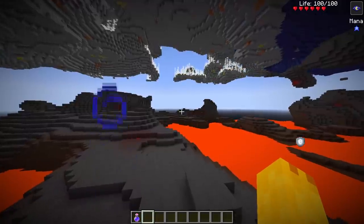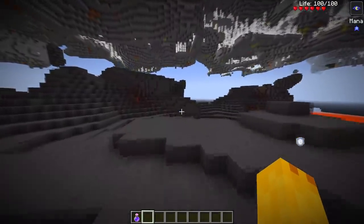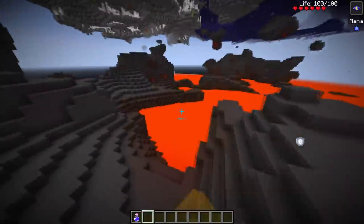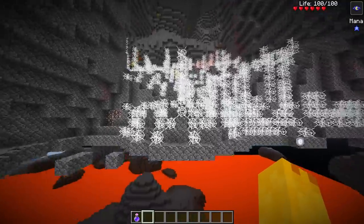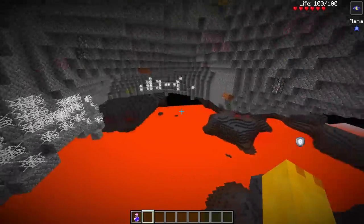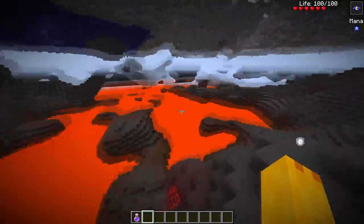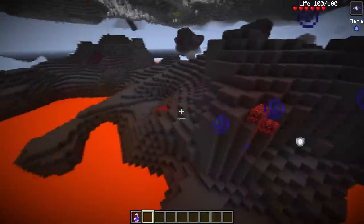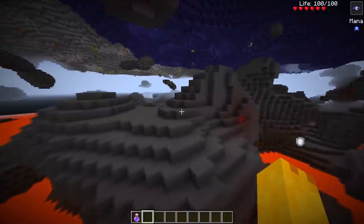There's another Terraria Minecraft mod I checked out that also had an underworld — really cool how they're both adding it. We got a bunch of webs here — found a spider biome. There's a good bit of biomes added. There's also colored lighting — the ores have a little red tint or different color tints around them, which is a really unique touch.